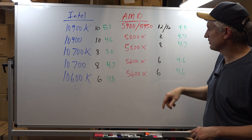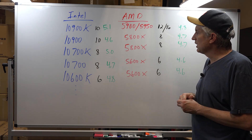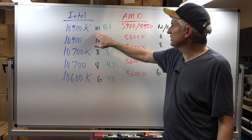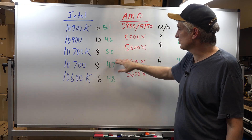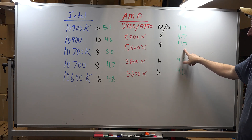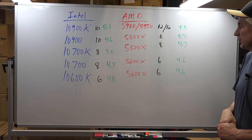We can get the 5800 and the 5600 pretty readily. Over here on the Intel side, we see higher clock speeds. But as I mentioned, the instructions per clock on the AMD has improved so that a 4.7 gigahertz AMD chip can perform like a 5 gigahertz Intel chip.